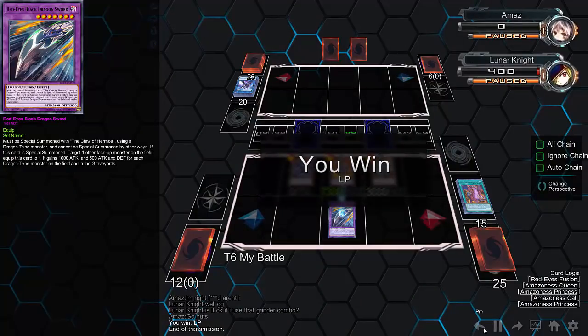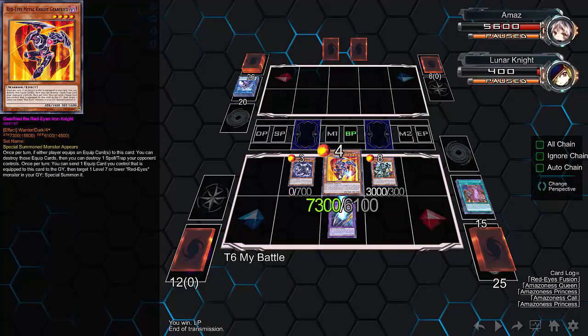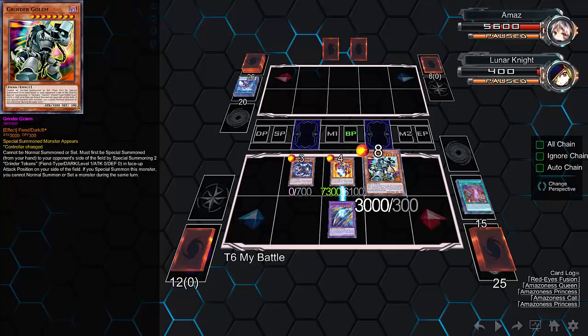He fuses for Red Eyes Dragon Sword, and this card is ridiculously strong at 7300 attack. He also gave his opponent the Grinder Golem, which he didn't kill that turn. Usually you want to kill Grinder Golem — that's why you summon it in defense mode, since it only has 300 defense. You don't want to leave it for your opponent to attack with, because it's a huge monster, very similar to Lava Golem. That's the end of the duel.